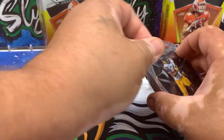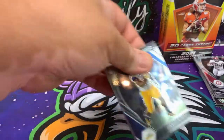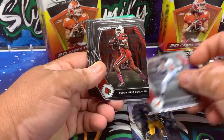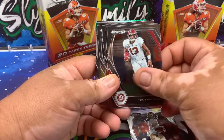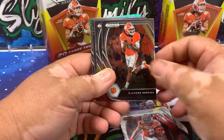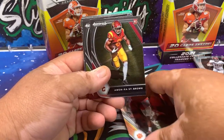You didn't hit any of the big ones. You got a Zach Wilson, but that was the only real quarterback you got. Kareem Hunt, got a Cooper Kupp, Teddy Bridgewater, LaViska Chenault, Tua, J.K. Dobbins, DeAndre Hopkins. And then now we're on to the rookies.